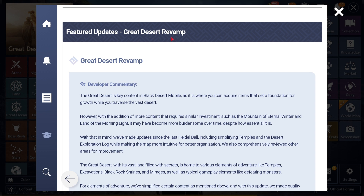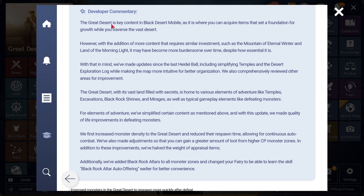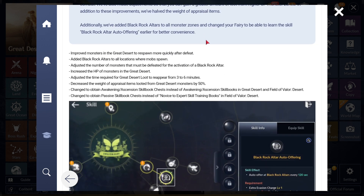The featured update is the Great Desert Revamp, which is what I'm going to cover. The Great Desert is key content in Black Desert Mobile - it's the best thing you can do for CP progression. Getting Adonna's coins is really good. Previously, farming routes were hard to optimize; I was getting around 500k coins per hour with a flute, while others got around 300k. It really depended on how well you optimized routes and how good you were at manual farming, which felt taxing.